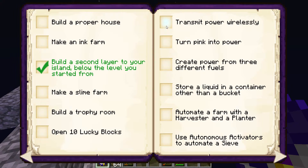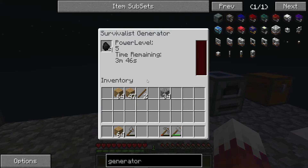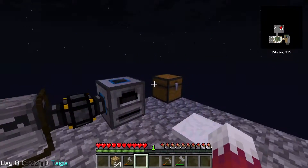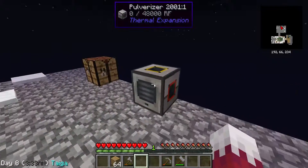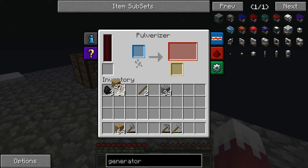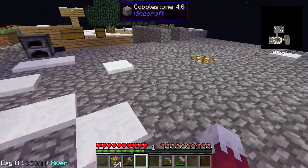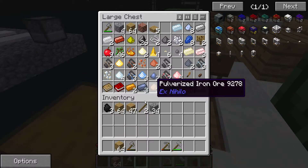Achievement book — I have not built a proper house. Transmit power wirelessly — no, we have not. We've done all those and we've done this, but we haven't done anything else. We haven't made a flux capacitor, but that doesn't really help us right now. What we need here is actually that transfer node just to put it there, but we don't need that now.